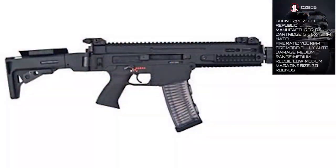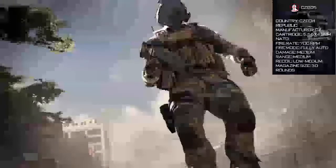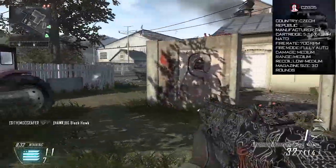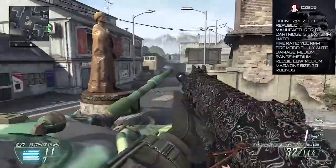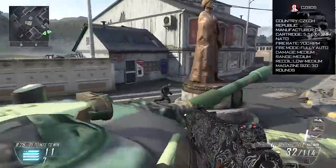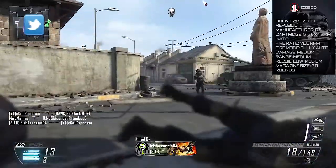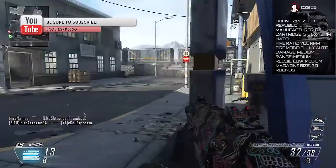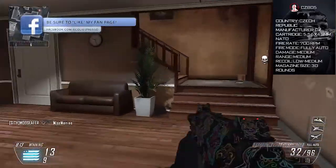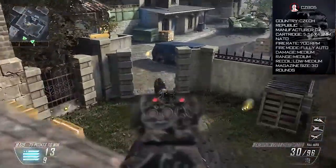Next up we have the Czech CZ 805 Bren. This AR was completed in 2009 and was used to replace the SA VZ 58. The versatility of this weapon is very high as you can change the calibers of the gun depending on use, made possible by quick change barrels. You can change it to the short carbine, the intermediate standard, the long marksman, or the heavy squad automatic barrels. Fully automatic with 30 rounds per clip, you'll be able to do some real damage in multiplayer.